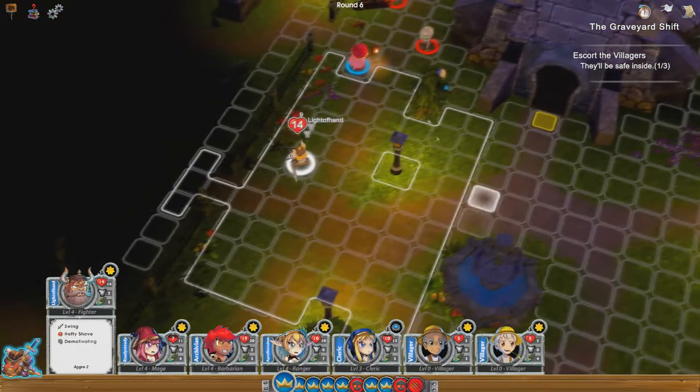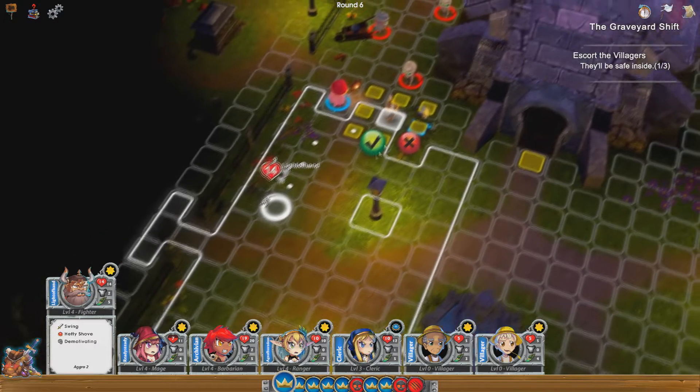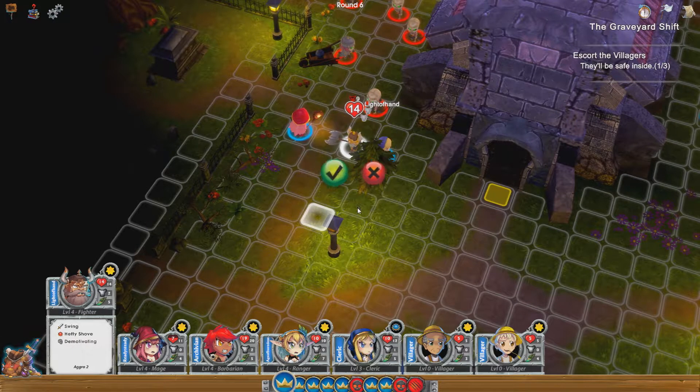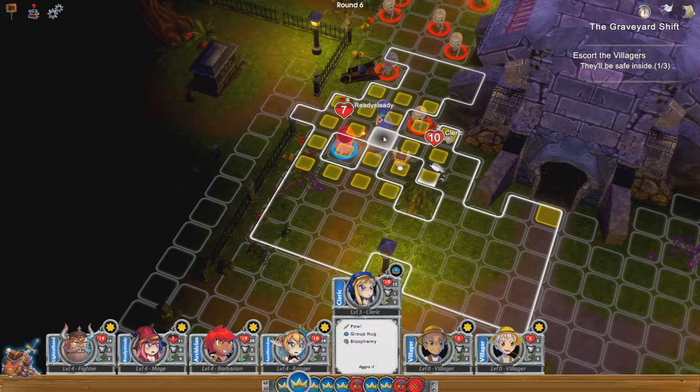I want to put the blue onto her, a power onto that one, another power onto the dwarf, power onto barbarian — basically it's going to be the bonus power on everyone. New turn: let's get Susslock first. I'm going to move him to there — he can't do anything else, so end turn.